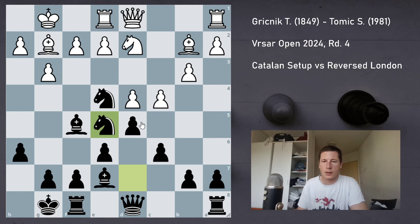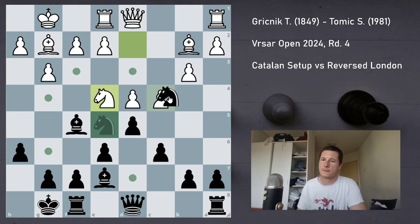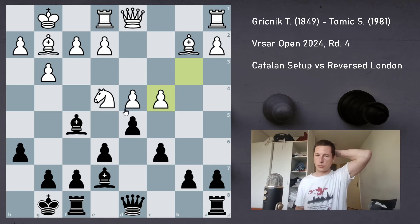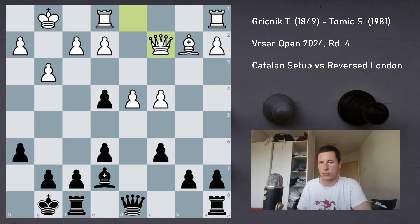So Nxe5. If d5 is played, then this is just huge: Nxd2, Qxd2, dxc4 — same position as before, without allowing all the tricks with Nxf8, Ne6, and so on. I'd expected him to simply take on e4. Unfortunately for him, I can now throw in Nc4, and after Nc4 the knight cannot retreat because I take on b2. So he has to play bxc4, and now I'm a pawn up. The question is should I take on e4 with the bishop or with the pawn? The engine says it's about equal. I took with the bishop because I didn't want to have a bishop stuck on f5. So takes, Bxe4, pawn takes, Qc2, and f5 is forced.